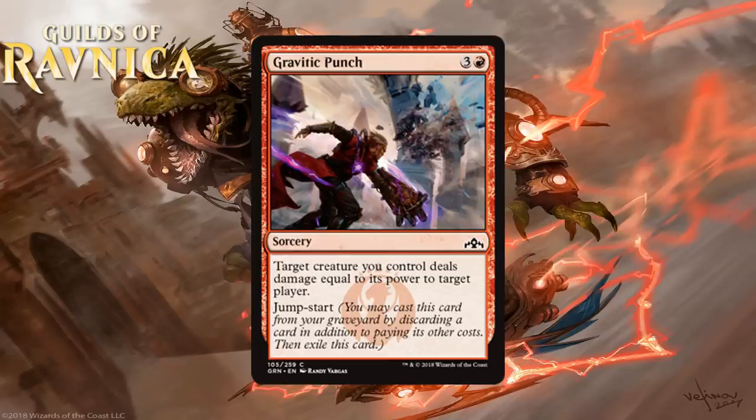Next we have Gravitic Punch, which for 3 generic and a red is a common sorcery. Target creature you control deals damage equal to its power to target player, and it has Jumpstart. I'm never big on Lava Axe effects, and that is essentially what this is. Granted it could be more efficient than Lava Axe, and you can cast it twice — Lava Axe is always better in multiples — so this could be a nice way to close out a game. But it's so easy to disrupt by killing or bouncing the targeted creature, and it's clunky at sorcery speed. I'm not super interested in playing this and I think it's a D.